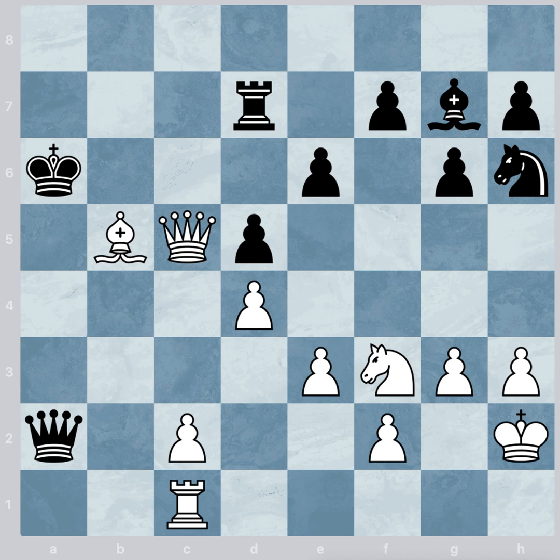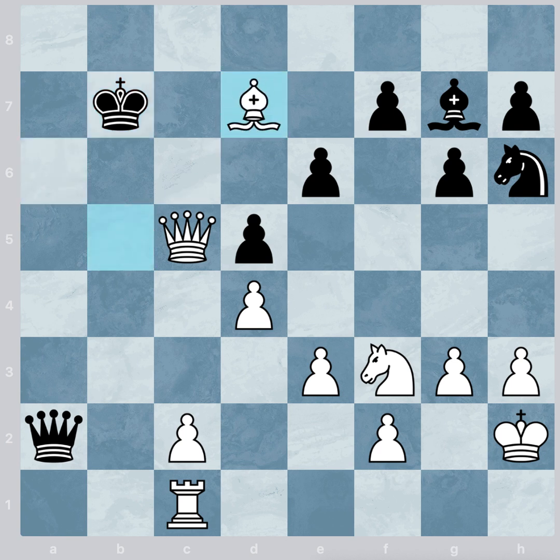Back to the previous position. If instead the black king moves to b7, then the white bishop captures the black rook and the white player guarantees checkmate.